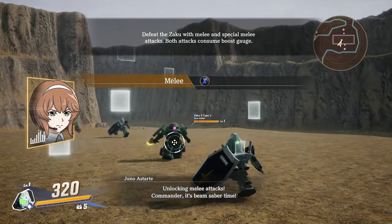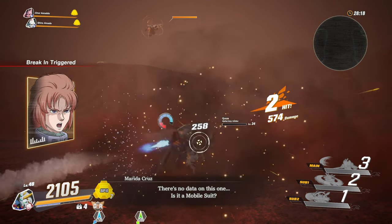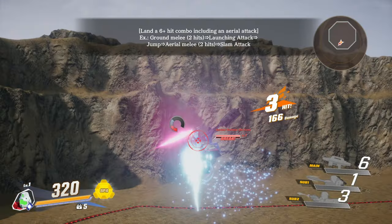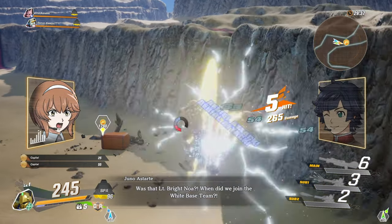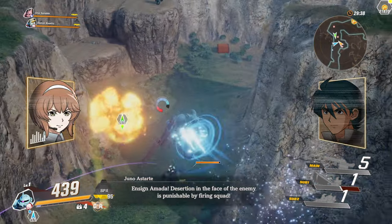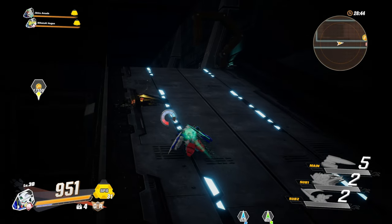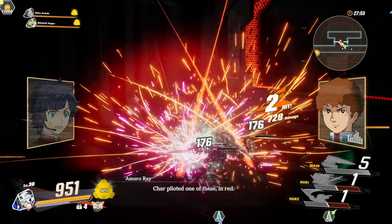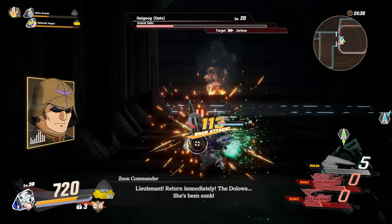X and Y — or square and triangle for PlayStation controller users — are used for light and heavy melee attacks. Depending on the suit, they can be tapped repeatedly to perform different combo strings. Holding down the light attack button performs an AoE, and holding down the heavy attack input performs an uppercut, sending your target into the air where you can jump to continue comboing on them, inflicting more damage. Tapping and then holding the jump input while already in the air allows you to fly around for a bit, similar to how holding B or circle allows you to glide across the ground at much greater than walking speed. Both of these consume the boost gauge, so you have to be careful not to overextend yourself or you'll have to wait for it to recover.